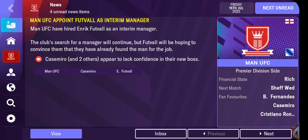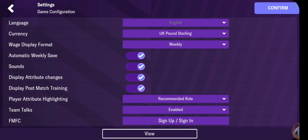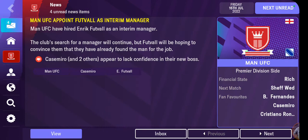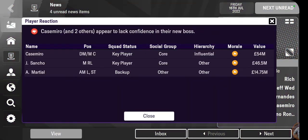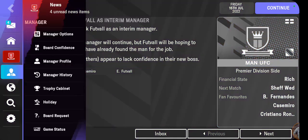Let's have a look around and see what's going on — let's go to settings first. Everything here looks fairly normal as before. I'll turn off that clicking sound. The first thing you can see is Casemiro and two other players appearing to lack confidence in their new boss — that's not good at all. Let's explore manager options and see what's going on.